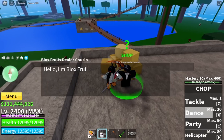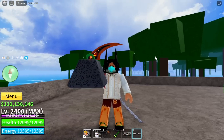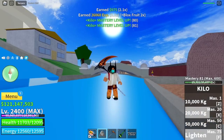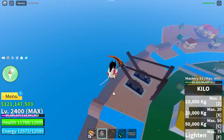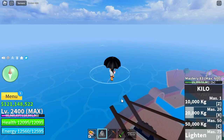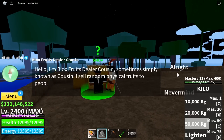We're gonna say goodbye to the Chopfruit and get the Kilo Fruit. I know that I haven't made a video or a 1-to-700 with this fruit because it's kind of boring for me, but we're gonna showcase it. For the F skill, the Lighten — this is the Lighten at Master 75. We're gonna use the 10,000 kilogram skill, then the 20,000 kilogram skill, and the last one, the 50,000 kilogram. That's why I'm having a hard time showcasing this — guys, only two skills.